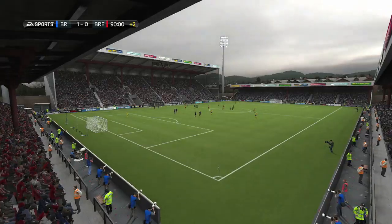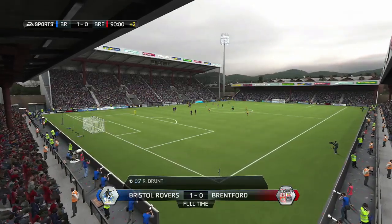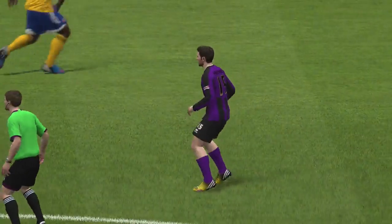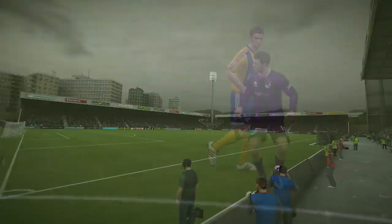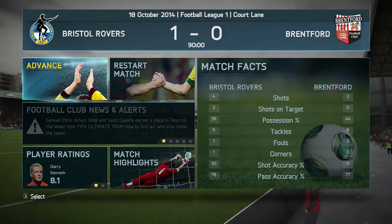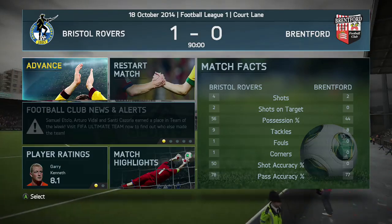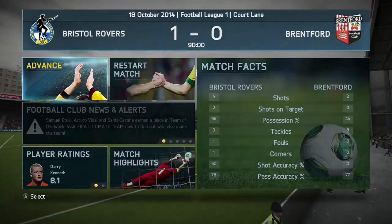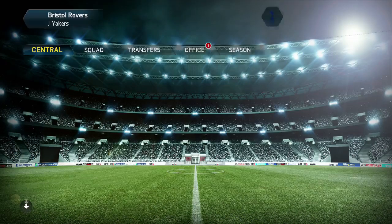Really disappointing game — we should have created more chances. We had a few, but I'd say we definitely should have created more considering the 56% possession we had. We only had two shots on target in the end. Brentford's defence was unbreakable, and the only way to do it was to cross the ball and find the head of Ryan Brunt — and that's exactly what we did.